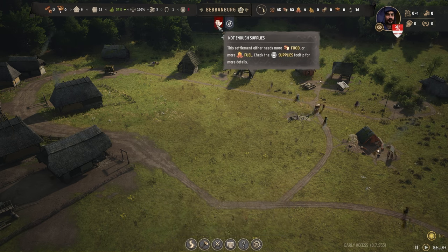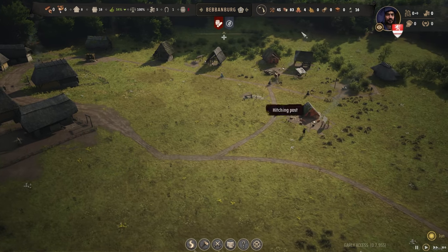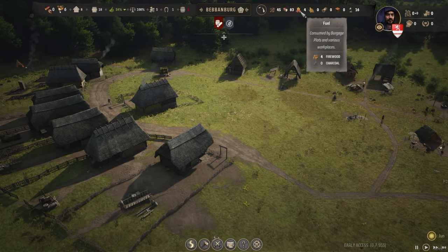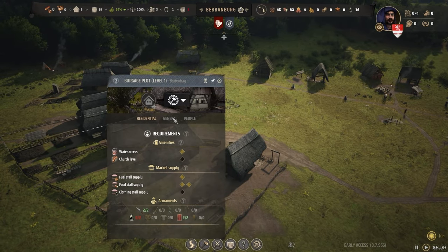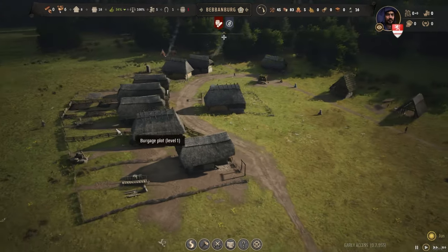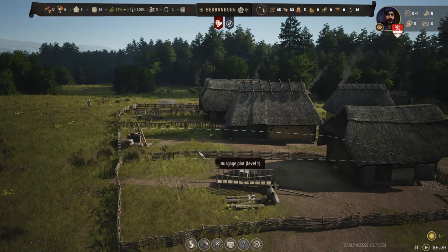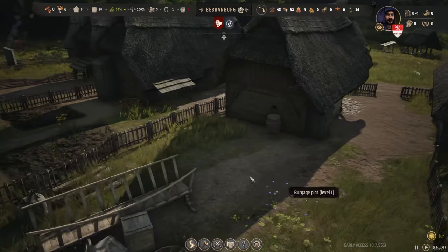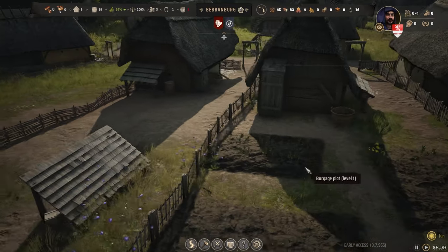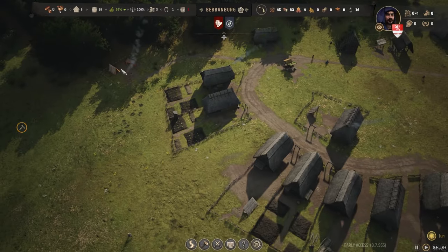We are doing all right here. We've still got plenty of food — 16 months' worth — and only two months' worth of fuel. The fuel counter isn't going up because it's only showing what's in storage; it's not showing how much firewood each house has got. They're taking the firewood that's being made and putting it into stock in their own houses. Doesn't look like they have any visible storage outside.